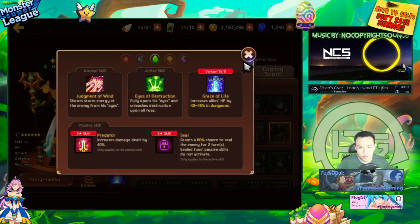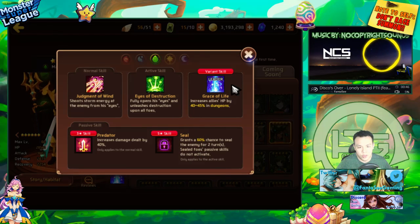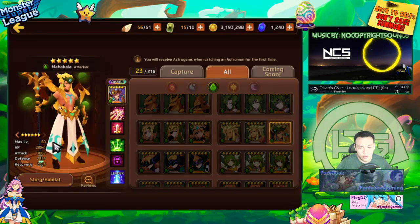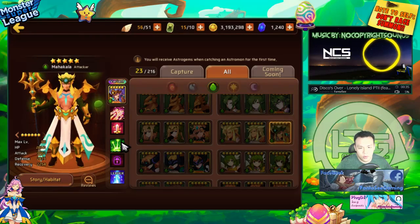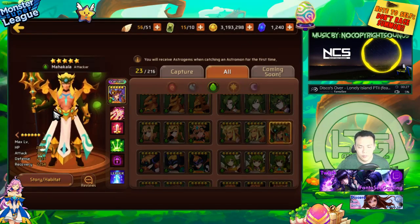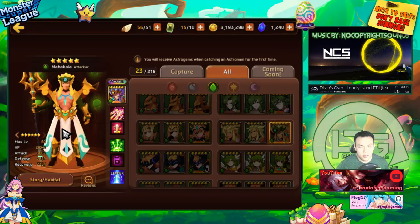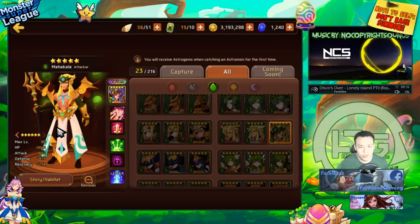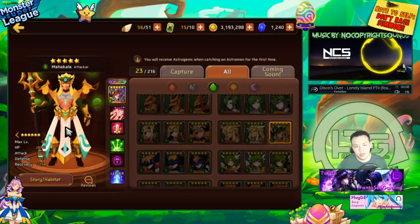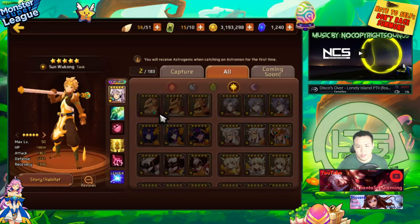Wood Shiva is actually a really strong wood nuker. Many people don't build him because his five-star seal has a very low activation rate. However, he has really high base attack and his HP and defense aren't too bad. With his high base attack he can hit quite hard. The problem is there aren't many uses for wood nukers in the game currently, and alternatives like Water Valk for neutral nuking might be better. Stat-wise though, he's pretty nice.